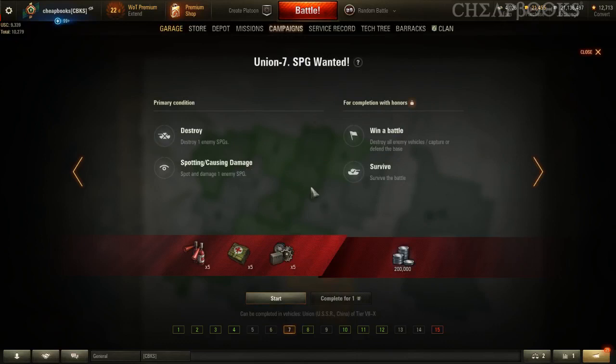I've already completed all these missions. Destroy one enemy SPG — spot and damage one enemy SPG. You need a fast tank, and if you're going to destroy, use a high pen round with a fast tank. Do it in tier 7.